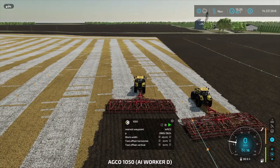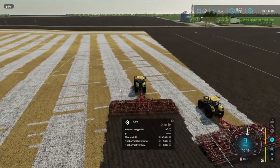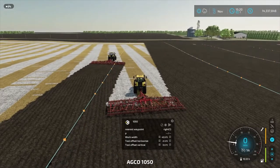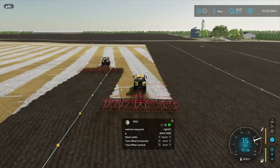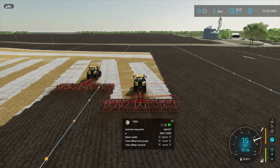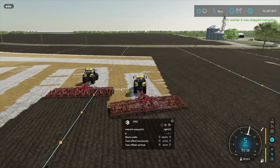So we'll go over here and we'll get under this tractor and stop him, get him run up there out of the way. Now we'll tell him to go. Let's go back to the other one and tell him to go. I don't understand why they're running up on one another and not using the convoy distance. Doesn't make any sense.